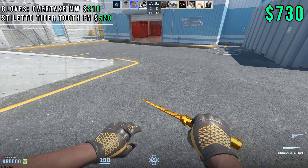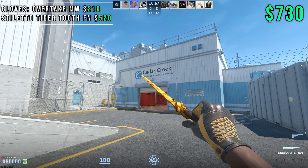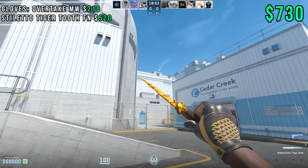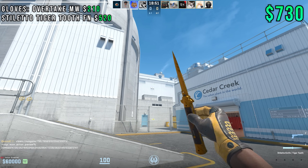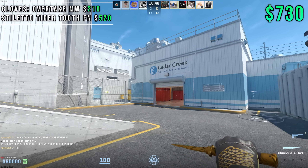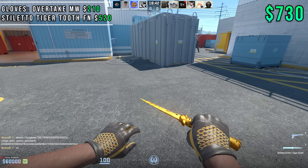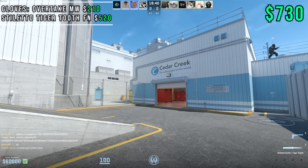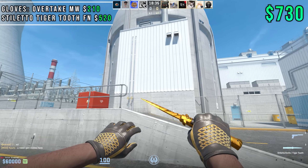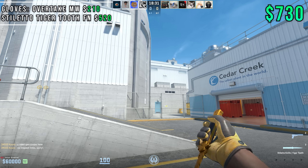Y'all asked me to include a stiletto in this video and I definitely listened, so I went with a Stiletto Tiger Tooth for this one because it obviously matches really well with the Overtake gloves. I think Overtakes are an incredible deal, and $210 for a Minwear pair is perfect. Now let's take a look at the handle — look at the stiletto handle, see how it's greyish with this brownish color? It's perfect because the main color on the Overtake gloves is the same color, so it matches perfectly.